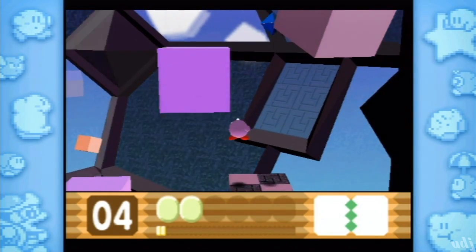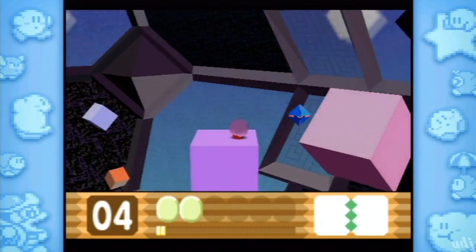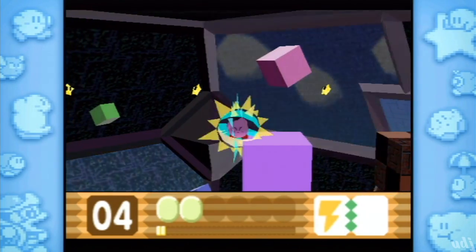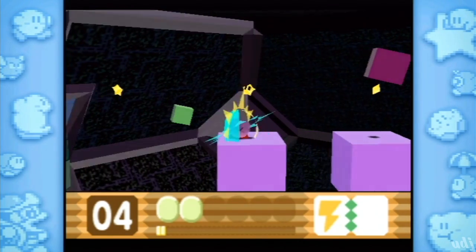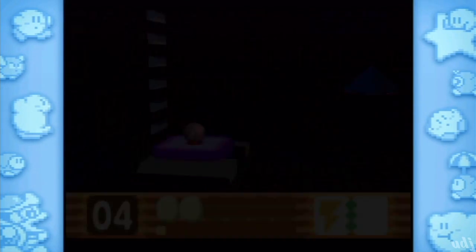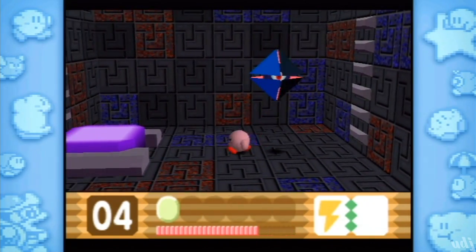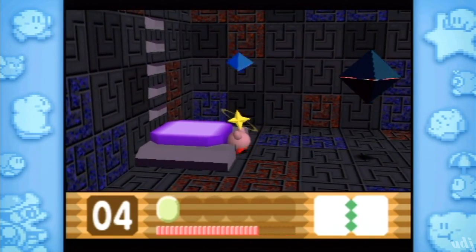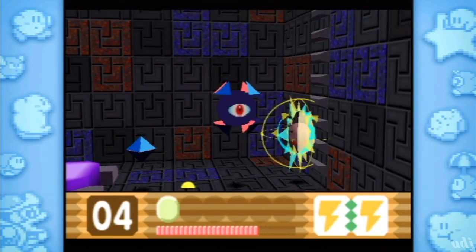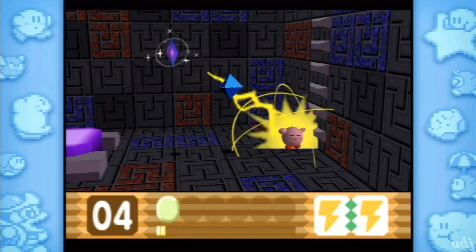This stuff is dangerous, man — stop giving me a heart attack. I got Spark again. You are dancing with death here, friend. Finally made it. Double spark — let's go with double spark. I turn into a gigantic nucleus... you turn into a bug zapper.